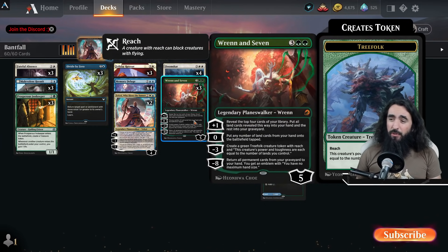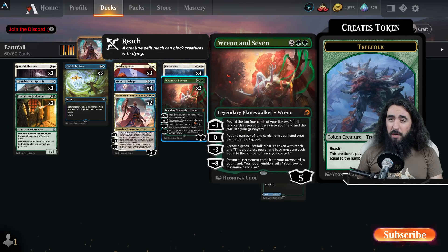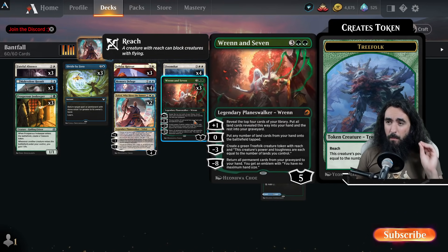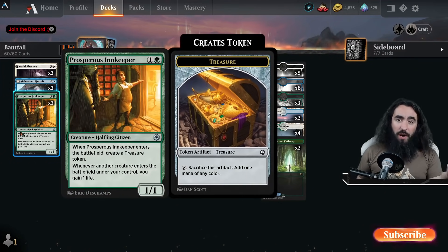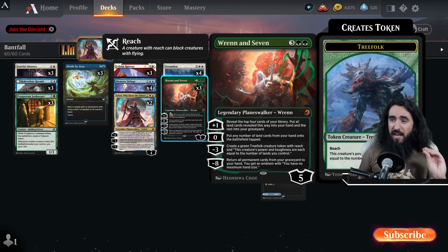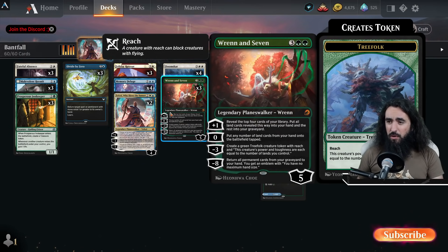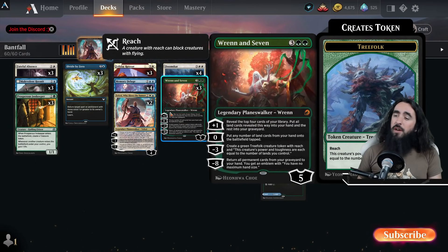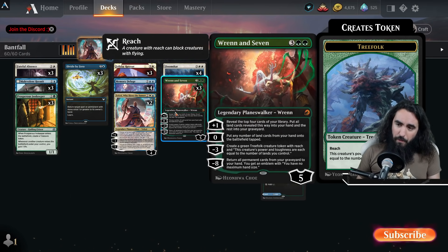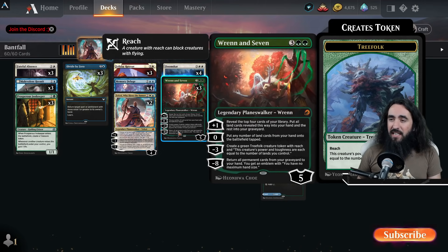For minus three we create three Elks, which is also very important because those boys are big — at least five, or four if you put down a Prosperous Innkeeper and are using a treasure, because their power and toughness equal the number of lands you control. For minus eight, you return all your permanent cards to your hand and get an emblem with no maximum hand size.